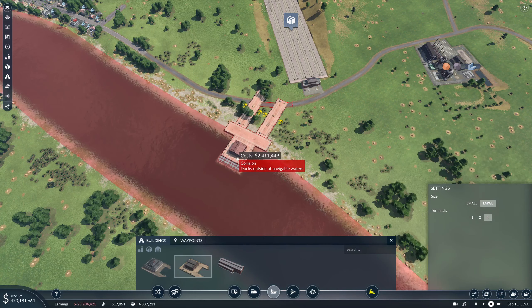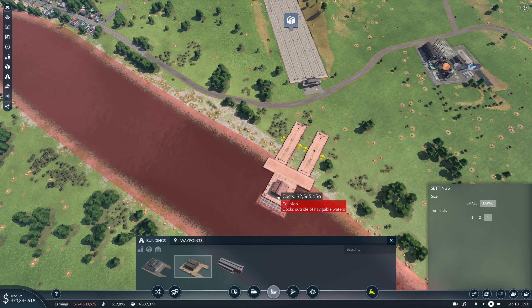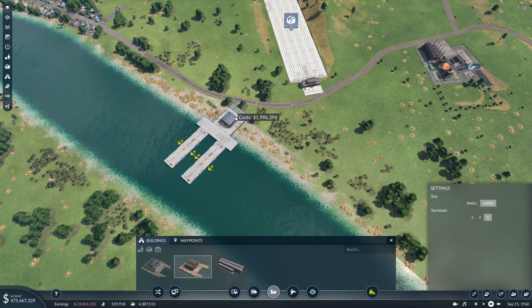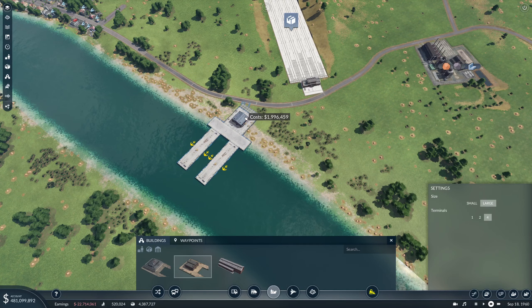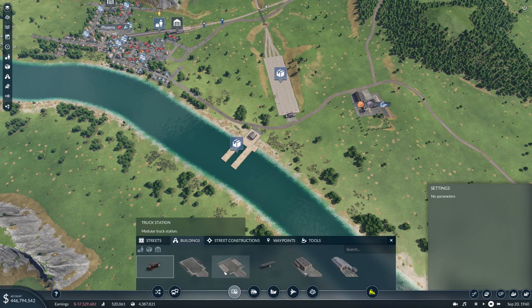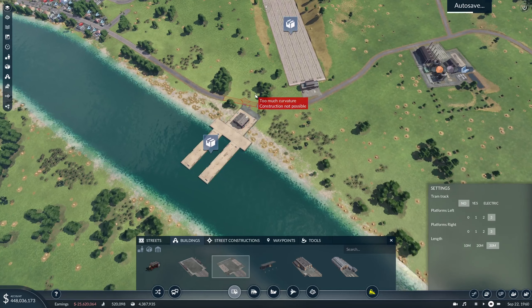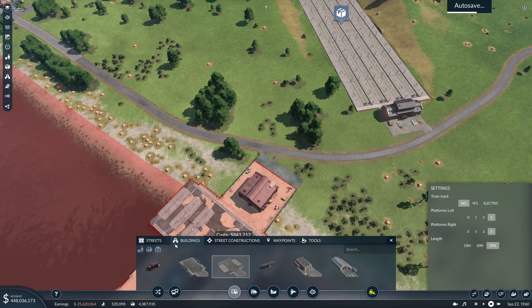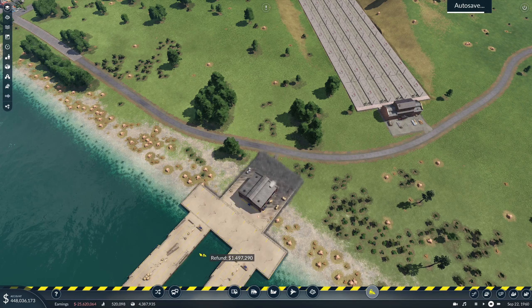We want a large cargo harbor. I always click B instead of N when I want to turn — it's very annoying. Let's get you in there, and then we want... you know what, let's bulldoze that again.